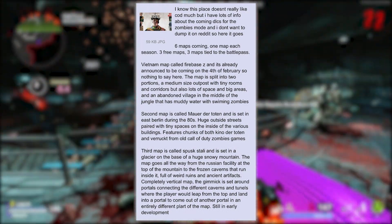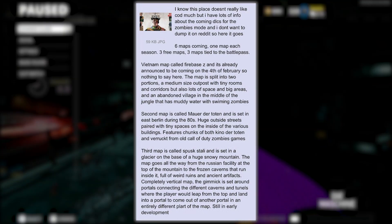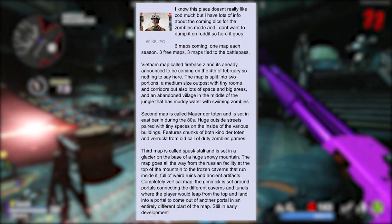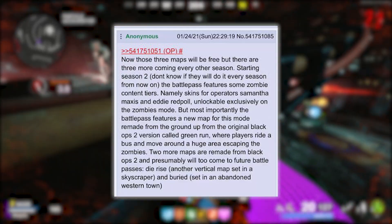The third map is called Spusk Stali and is set on a glacier at the base of a huge snowy mountain. The map goes all the way from the Russian facility at the top of the mountain to frozen caverns full of weird ruins and ancient artifacts. It's a completely vertical map — the gimmick is set around portals connecting different caverns and tunnels, where the player leaps from the top and lands into a portal and comes out in an entirely different part of the map. Still in early development.